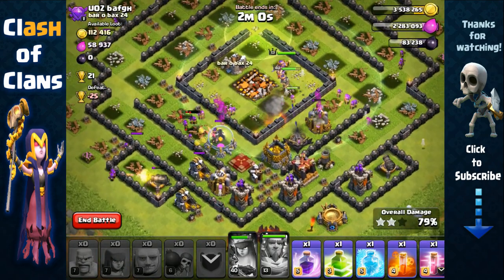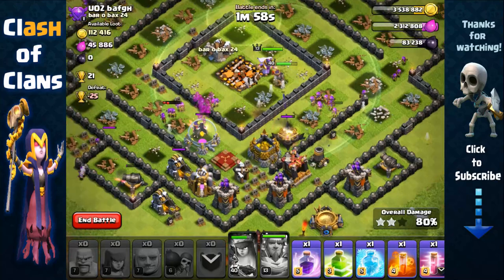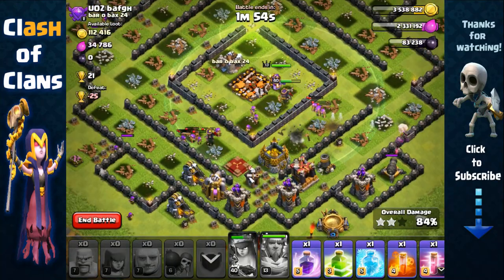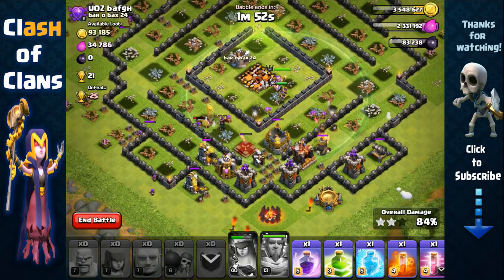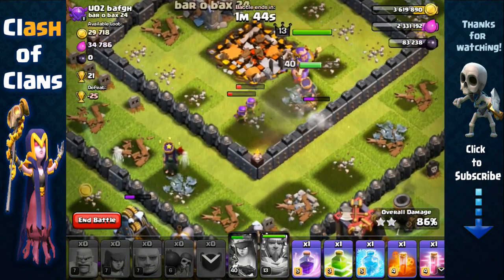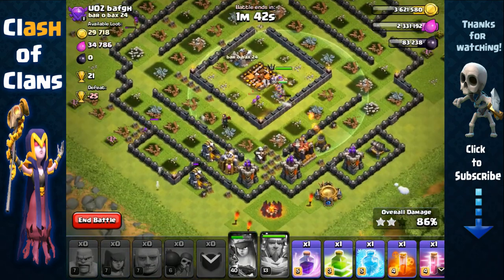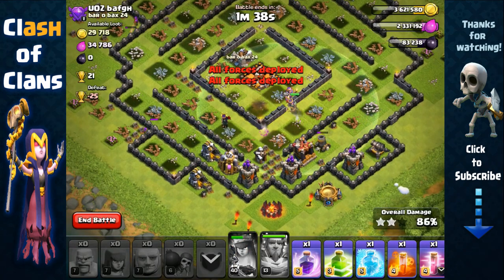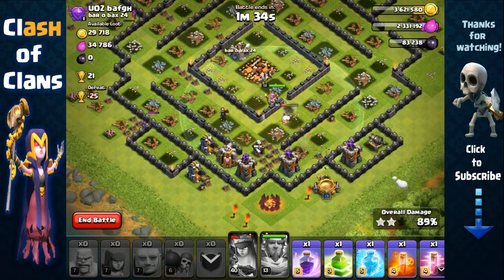That X-Bow has been taken out. I still have a bunch of archers going on the left and right side. Those are level 7 mortars, but with the level 13 Grand Warden's life aura ability, he allows my archers to survive a shot from a level 7 mortar. As you can see, my level 7 archers are able to live from that level 7 mortar because of the Grand Warden's life aura.